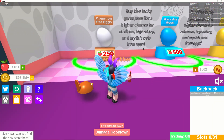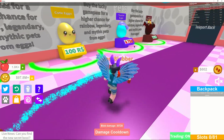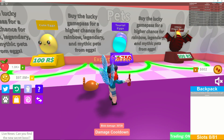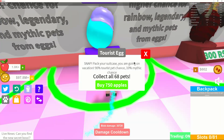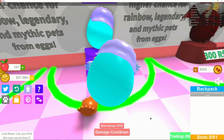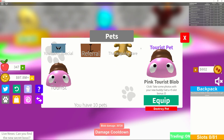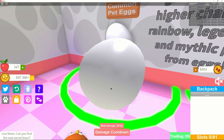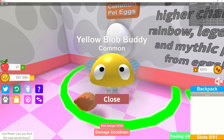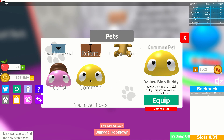I have 1,000 apples — let's go buy some pets. Do we want rare, common, or legendary? Let's try a legendary one — please be a good one. Pink tourist blob! It gives five extra slots. I don't really need that. With 300 apples left, let's get a common one — a yellow common blob. That one gives a 0.05 multiplier bonus.